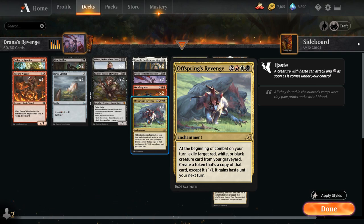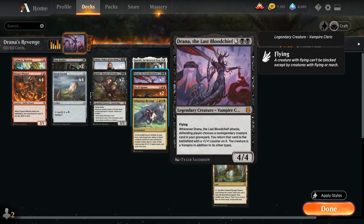Offspring's Revenge is a unique way of reanimating our creatures, so we do need to make sure that those creatures have a powerful enter-the-battlefield effect or some other useful ability, otherwise they're not going to do a whole lot as 1-1 tokens. The other reanimation effect in the deck is Dryana, the Last Blood Chief — 5 mana for a 4-4 legendary vampire cleric from Zendikar Rising. She has flying, and whenever Dryana attacks, the defending player chooses a non-legendary creature card in our graveyard and we return that card to the battlefield with a +1/+1 counter on it, and it also turns into a vampire.